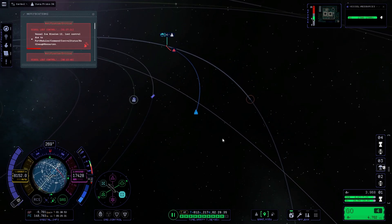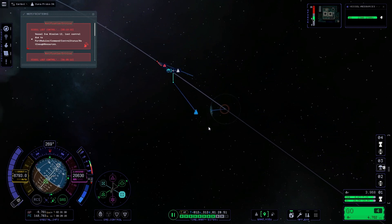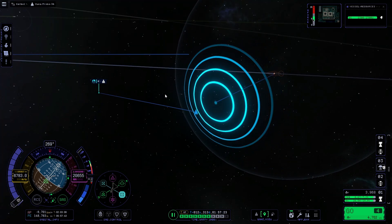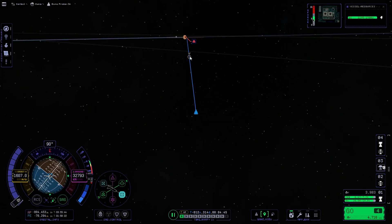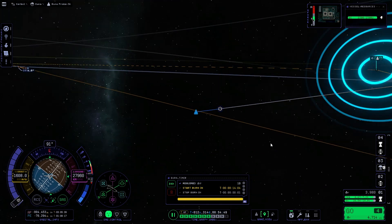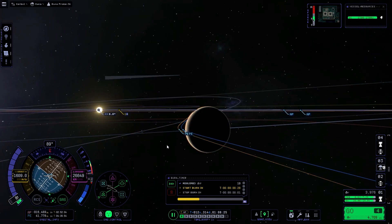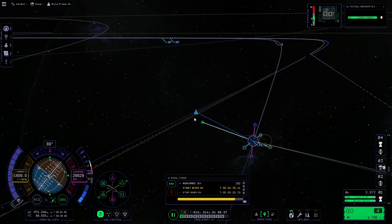Heading off now and time warping into the sphere of influence of Duna. Now we can adjust our approach - doing a quick save here in case I start messing things up. For some reason the periapsis doesn't show up anymore on the manoeuvres. I don't know if that's another bug or something I've done - it just doesn't show up. It's just so buggy.